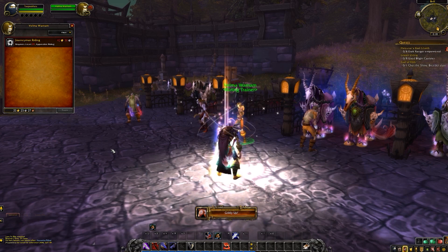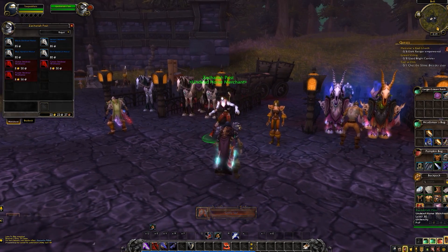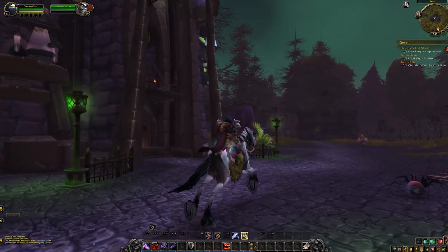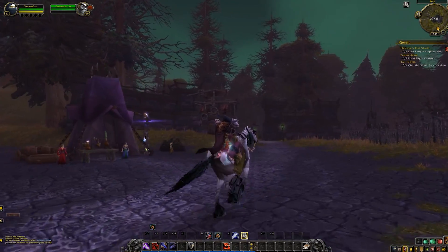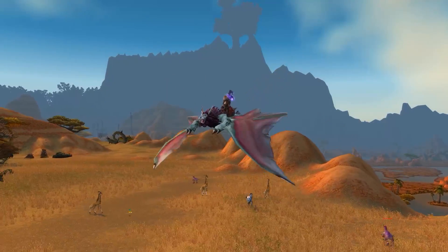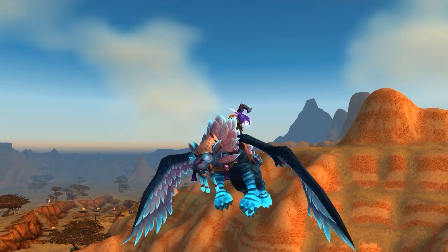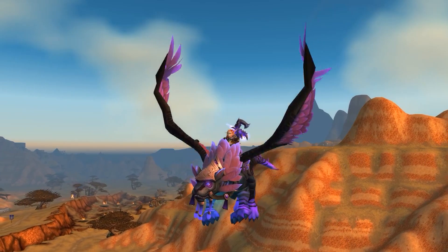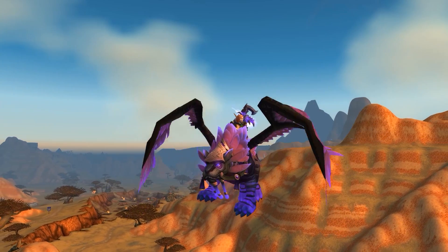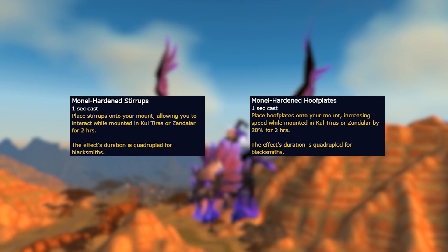Beyond that, there are loads of mounts from many different sources: completing achievements, drops from bosses, crafting, promotions, the in-game store, and many others — there are over 400 mounts in the game. Some mounts are ground-only, but many are both ground and flying. Mounts move at a speed based on your riding skill: flying caps at 310% with Master riding, and ground caps at 100% with Journeyman. However, some items such as those from Battle for Azeroth blacksmithing can boost your mount speed further.